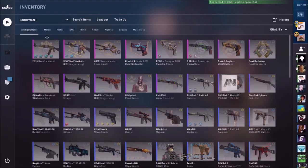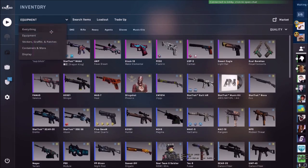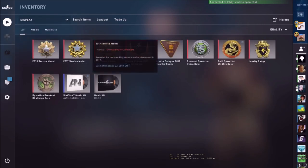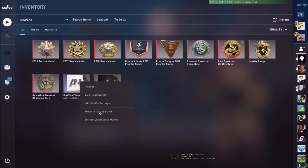We'll start off with equipment. Stickers - alright, this is the stuff I've bought. Top 4, pretty cool. These you obviously get for free.